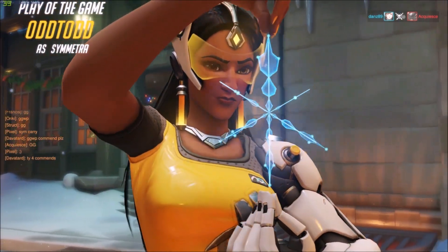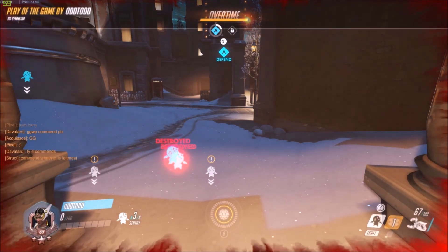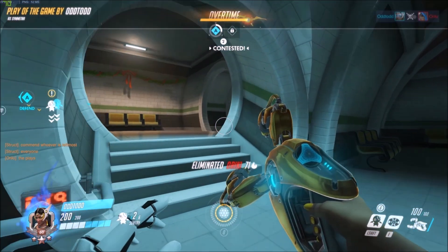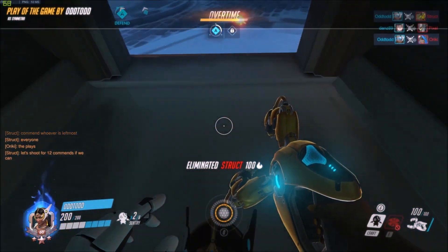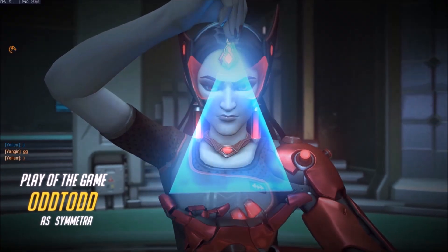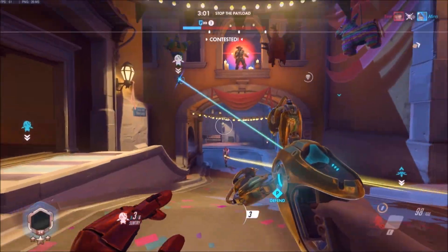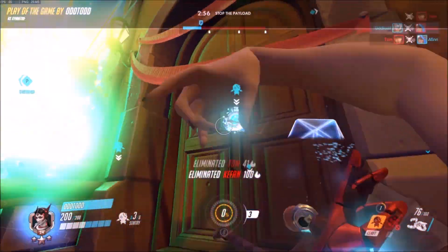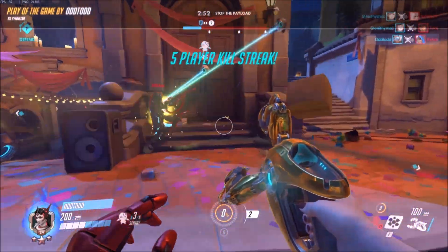As much as I'd like to defend Symmetra in every way I can, there's no doubt that the quality of her plays of the game are about on the same level as Torbjorn and Bastion. Meanwhile the Ana on your team has put an ulting McCree to sleep, healed 3 tanks to full health, and nano boosted a Reaper who went on to get 4 kills. After this they jumped up in the air and did a 360 no-scope on a Tracer across the map, before spraying the nearest wall with the sorry spray — all in the span of 6 and a half seconds. But I guess those plays are deemed more important.